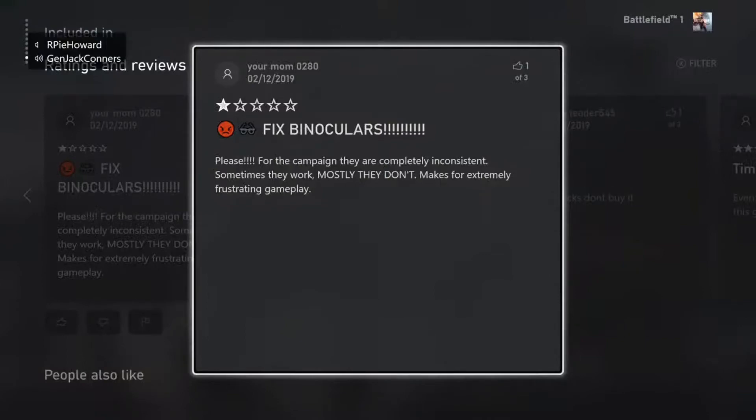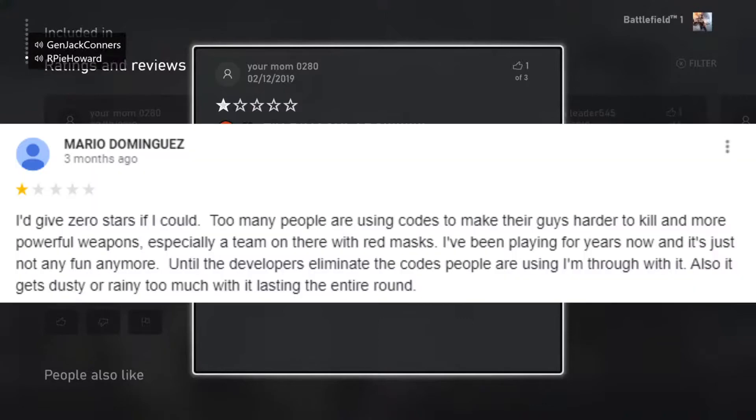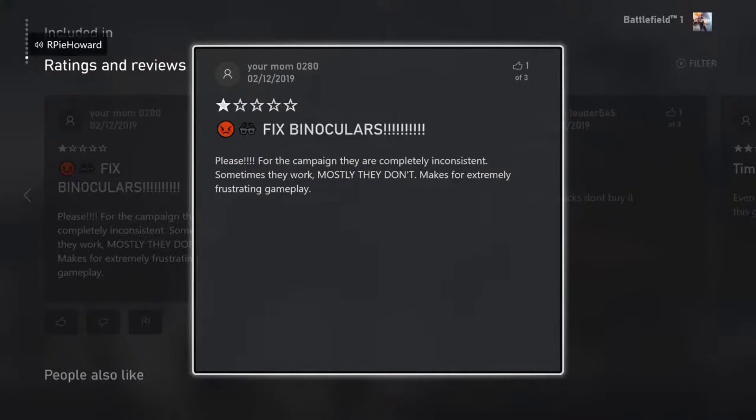Zero stars if I could: 'Too many people are using codes to make their guns harder to kill and more powerful. What codes? I've been playing for years and it's just not fun anymore. Until the developers eliminate the codes who are using — I'm through with it. It also gets dusty or rainy too much when I'm lasting the entire round.' Fix binoculars — one star review: 'For the campaign they are completely inconsistent — sometimes they work, mostly they don't. Makes for extremely frustrating gameplay.'